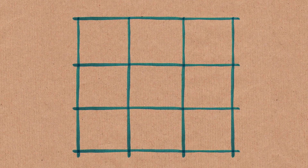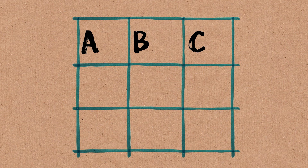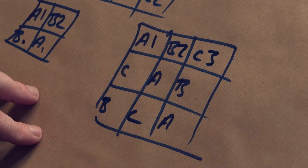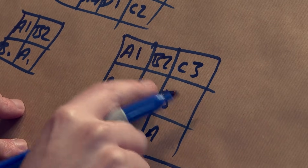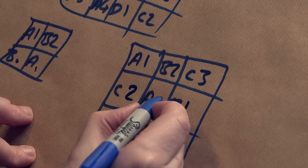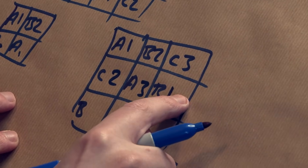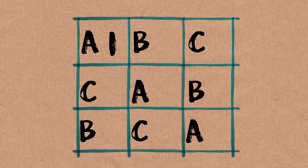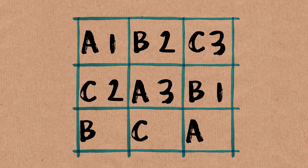You can do it for a three-by-three. If you've got a prime number size, a nice rule is: start with A, B, C for the first Latin square and advance one place across each row. For the second Latin square using one, two, and three, advance two steps across each row. And you see, hey, that works! So we've got a Greco-Latin square for three-by-three. We can do it for five-by-five as well, because it's a prime number.